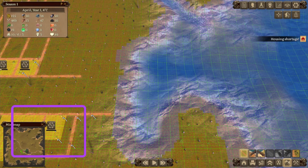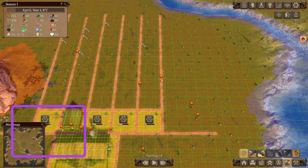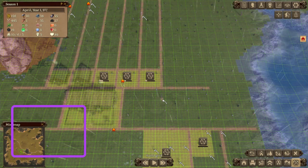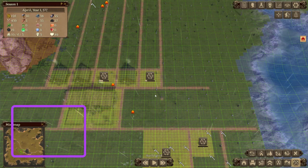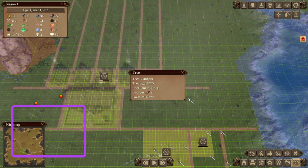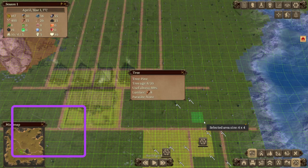It's going to say housing shortage — that's just because we're building everything right now. As you can see, I don't have a whole lot of wood, so we're going to be cutting down trees. What you can do is just go through and manually pick individual trees. I'm basically manually selecting trees to get some lumber because I need lumber really badly.